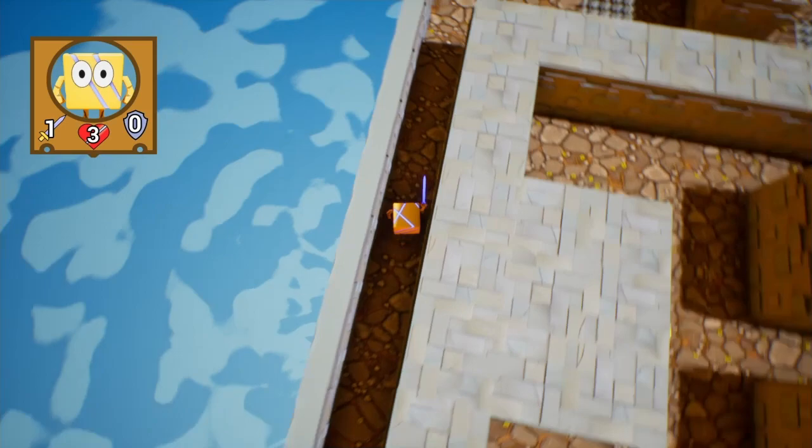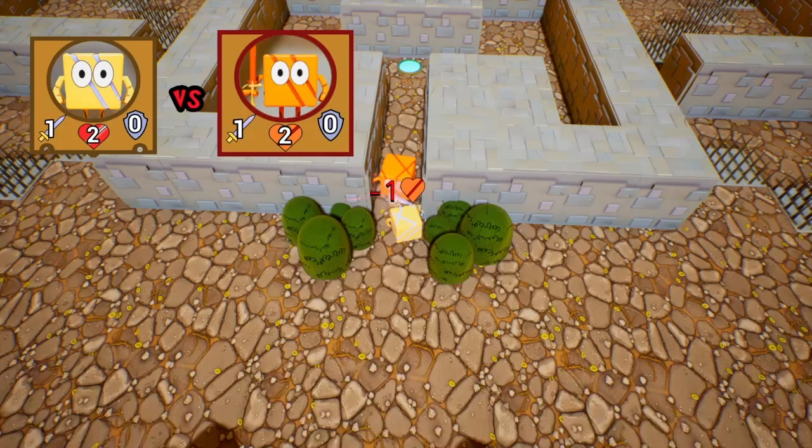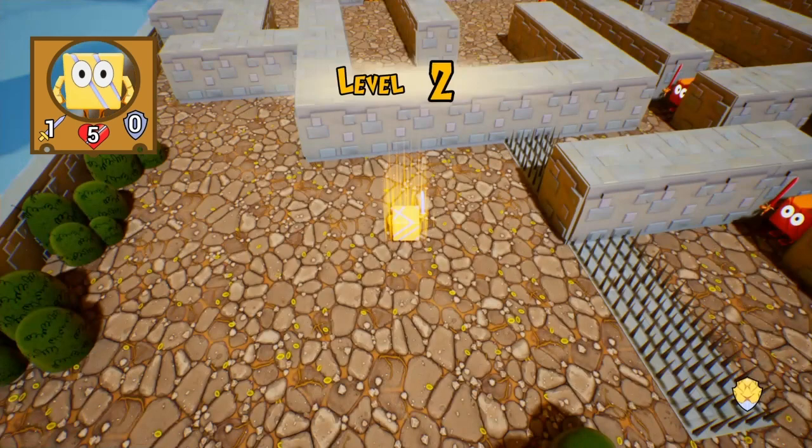I'm just going to be exploring around to see if there's anything else. Let's try to kill this enemy — take that! I win with one health left. That's it, that's the end of the level. That was easy.